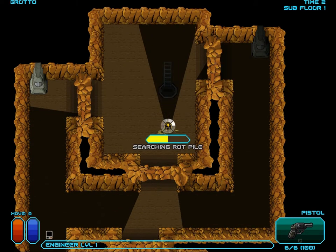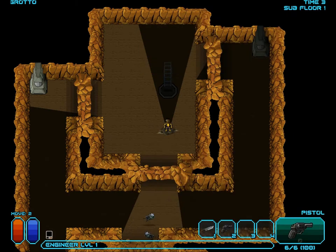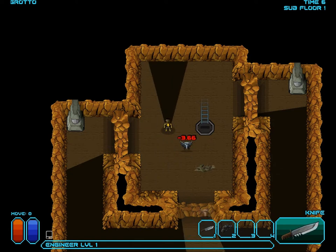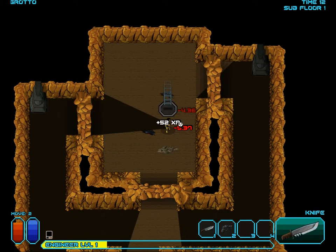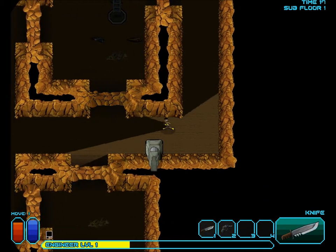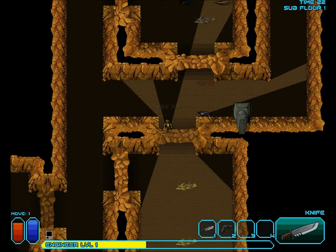Immediately we have a rot pile with a not very good chance for using the foraging skill to actually acquire something valuable. That doesn't go wherever the pistol goes in the second range. As usual we're going to go melee only because I don't feel like wasting precious bullets when I'm probably not going to get any this time around.